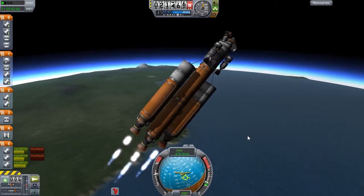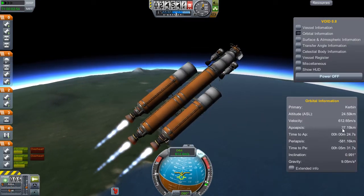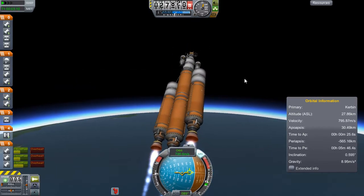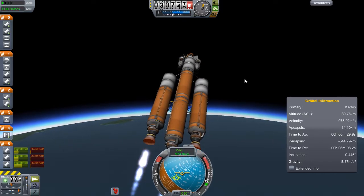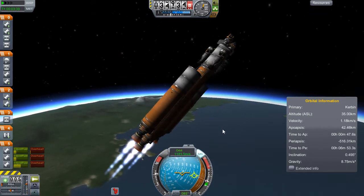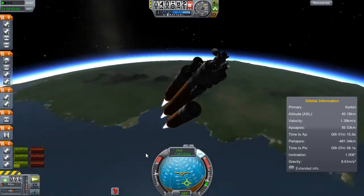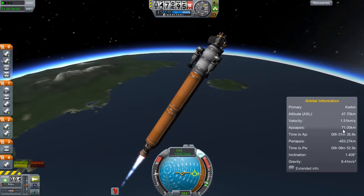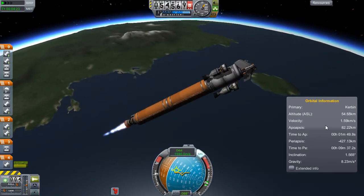My main problem with getting to Jool is probably going to be not getting there but stopping once I'm there. My plan is to perform a nifty double aerobrake — obviously Jool is a gas giant, so if I can aerobrake in Jool's atmosphere that would be great, and then Lathe has quite a sizable atmosphere as well. You'll notice I'm using the VOID — Vessel Arbitrary Orbital Information Display — on the corner of my screen, just so I can keep the main view and see orbital data without flipping back to the map. As it turns out, at the end of this I end up looking at the wrong number anyway and end up in a much more wildly eccentric orbit than I was aiming for.